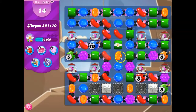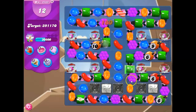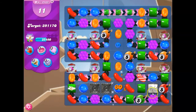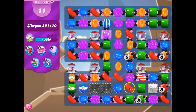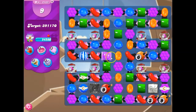I'm working on the more damaging ticking time bombs first. This one right here is probably going to be the most difficult to get. There we go — cascades! Striped-wrapped combo. That's going to be a great boost to add to my points here. Okay, let's definitely do this.